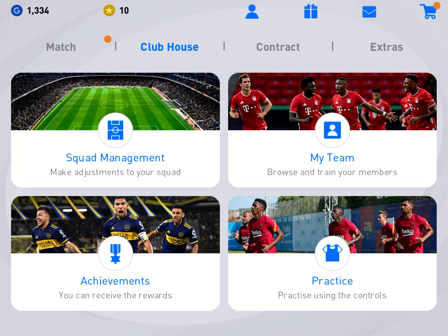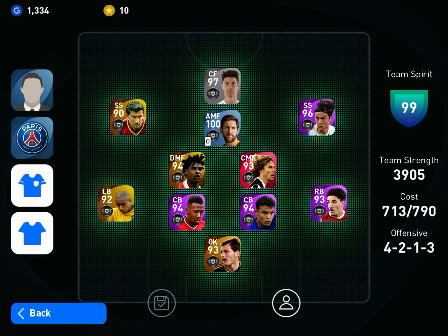Hello guys, today I'm going to be showing you how to do a dipping shot and pass 21 free kicks. If you don't know what a dipping shot is, it's like the ball goes over the wall, then it just goes straight down onto the floor and goes into the goal. First, what you do is go to your squad management and find a player who has the skill of dipping shot.